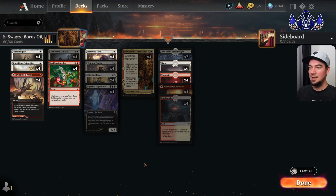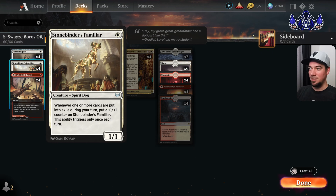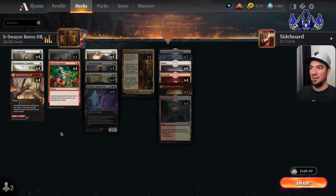Here you can see the decklist as played by Swayze. Sadly he hasn't shared any links to his original deck, so I've built it for you. You can look at it right here, and there'll be a link in the description to see him playing this deck. The main thing with this deck is going with the Stonebinder Familiar — whenever you exile a card, you put a +1/+1 on it, and it triggers only once each turn. We have a lot of exiling effects.